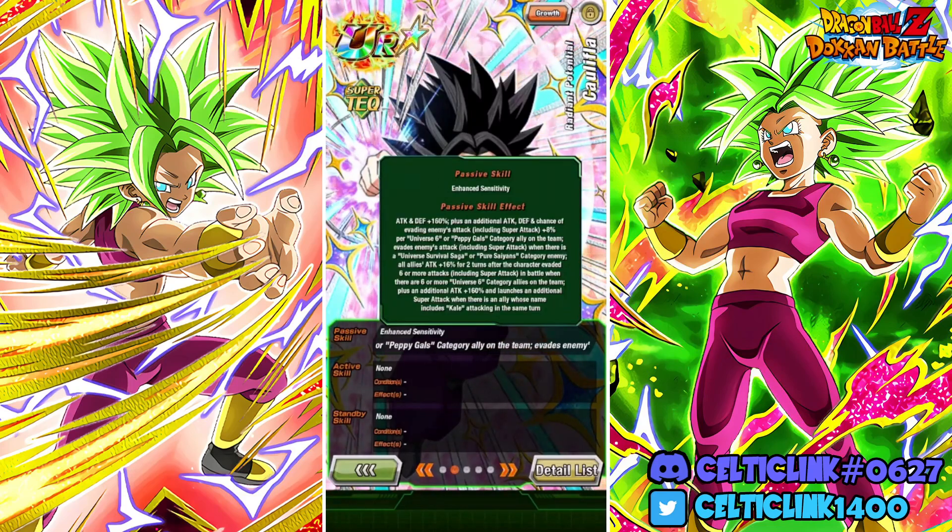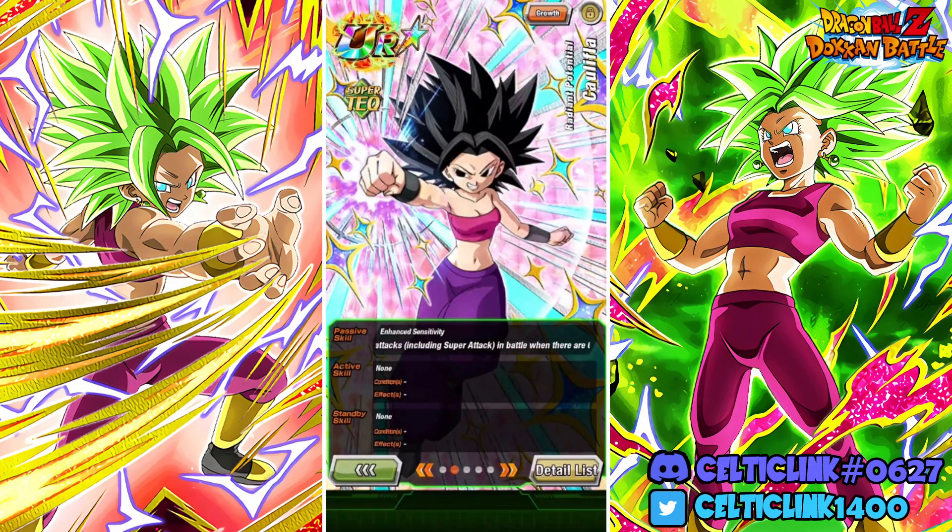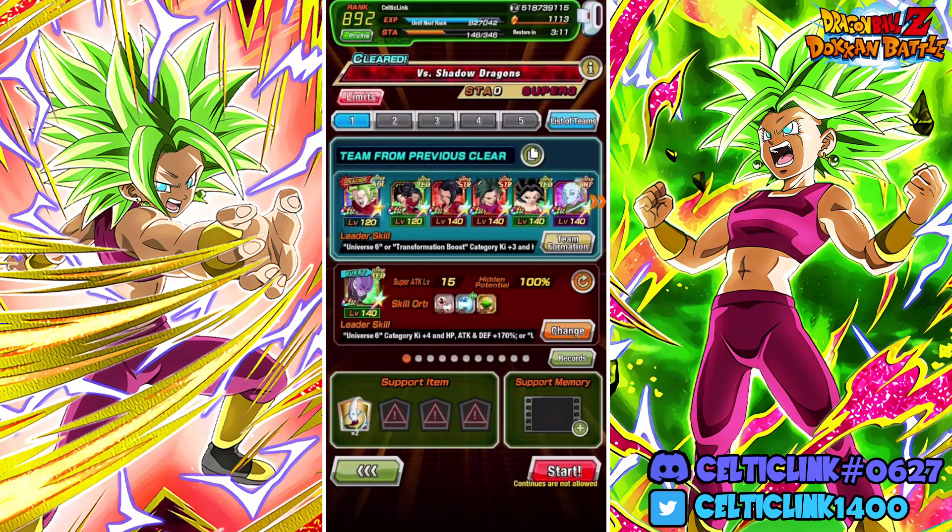She also has an additional 160% and launches an additional super attack when there is an ally whose name includes Kale attacking the same turn. So we want to try to keep Kale on the turn. We want to try to dodge, and again we have 8% per Universe 6 or Peppy Gals on the team — we can evade the attack. We basically have a pretty decent chance to dodge.